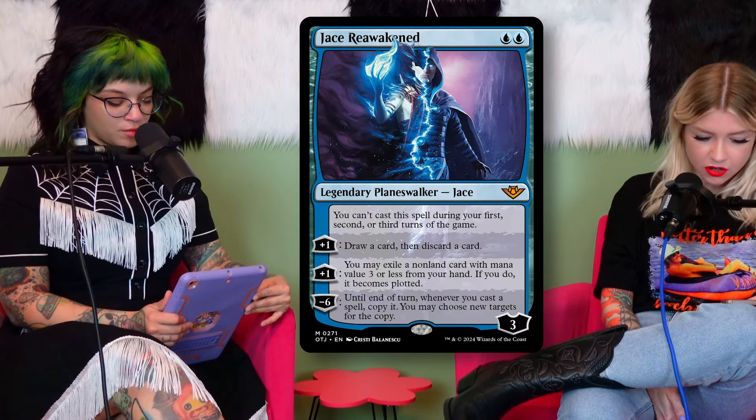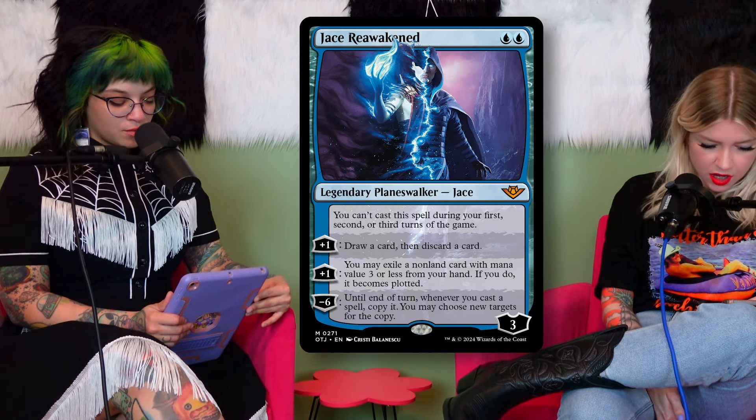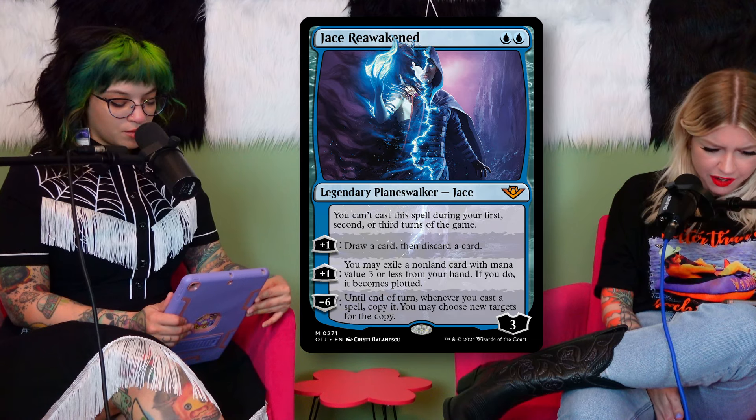Let's get into the new cards. We have Jace Reawakened — the new Jace planeswalker — and this card looks absolutely insane for a two-mana Jace. The plus one lets you loot — draw a card, discard a card — which is pretty crazy just by upticking. Or you can exile a non-land card with mana value three or less from your hand and it becomes plotted. The ultimate lets you copy spells until end of turn.